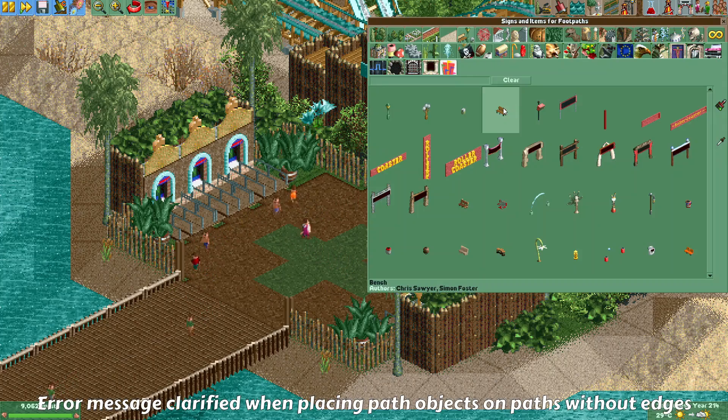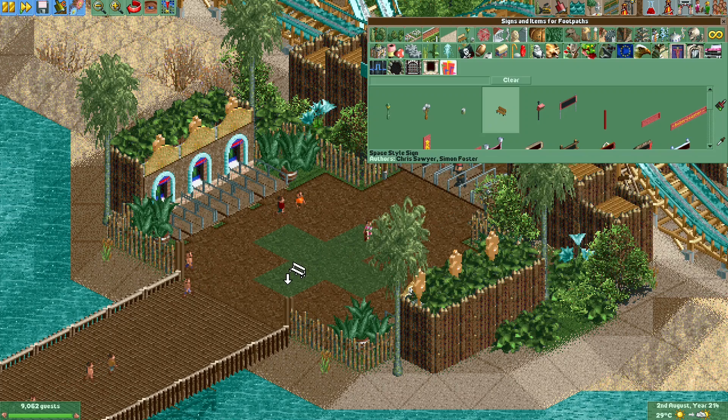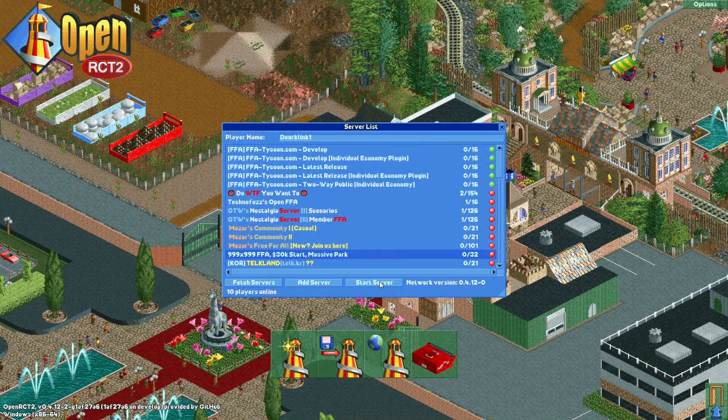Here's another small change: if you try to place a bench on a path where it's not possible, previously it would just say 'cannot position this here.' Now the message has been made more clear, saying it can only be placed on path edges.